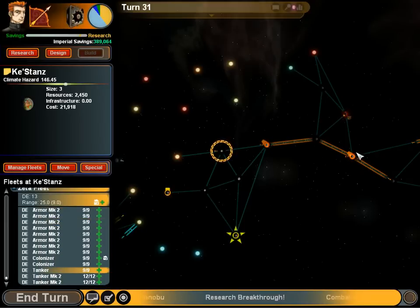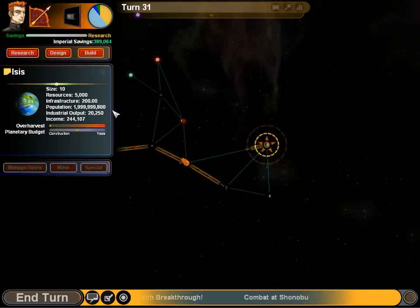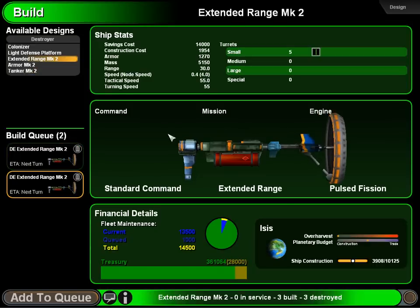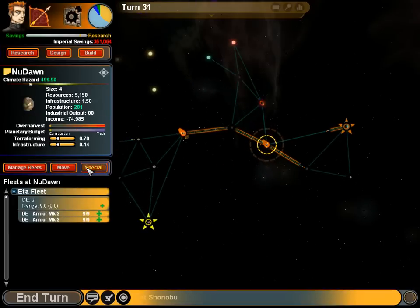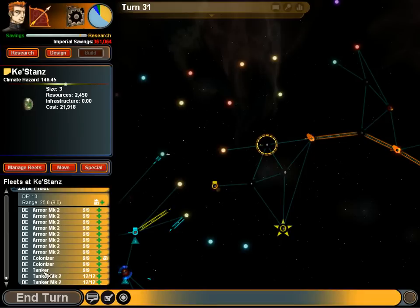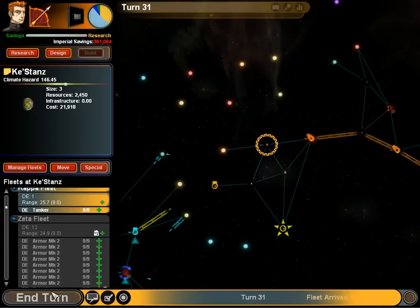Alright, next up, I really have not scouted very far up there, so we're going to just build a couple more extended-range ships, and they have such short but happy lives. And we'll just see what they come up with. We've got a few more ships over here now, so I'm hoping they can be productive, or at least defend my colonies adequately.